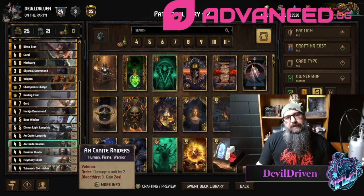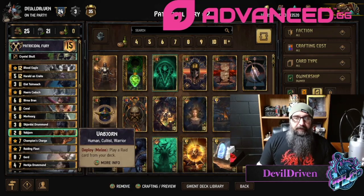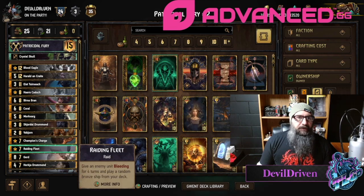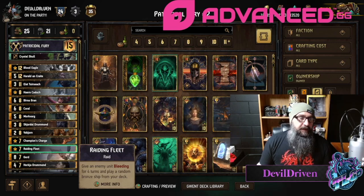Things to remember with the list: if you're going to play it, you want to make sure you always have a pull for Bobjorn. So if you have three of the specials in hand, you need to mulligan one. Same thing with the boats — if you have two boats in hand, I would recommend mulliganing a boat, especially if you have Fleet.